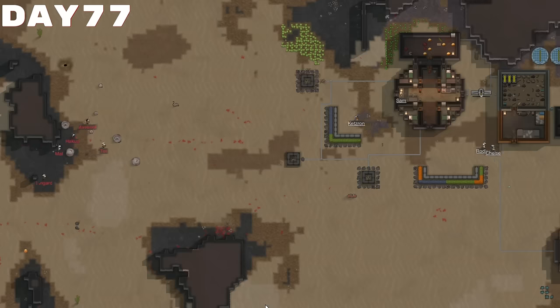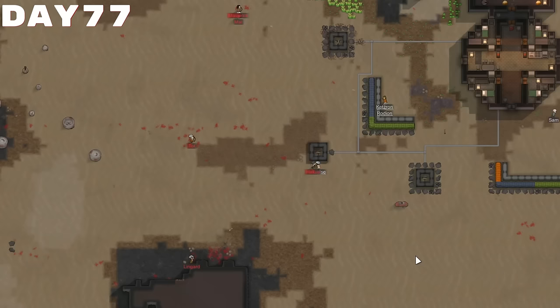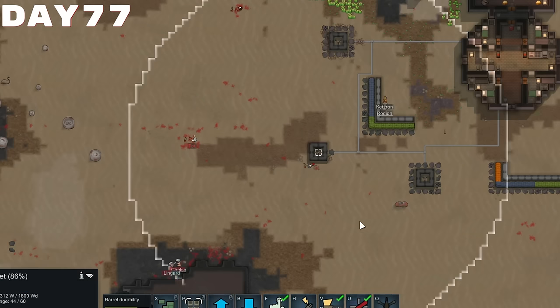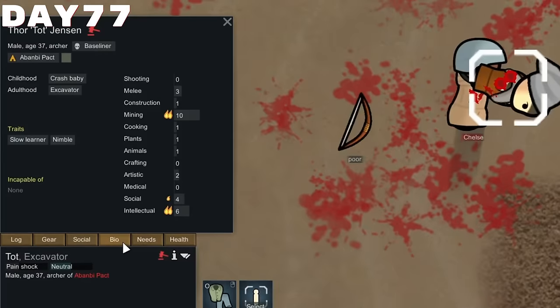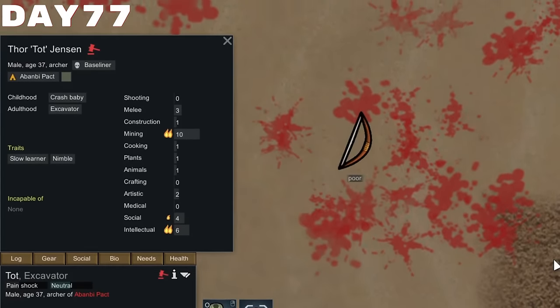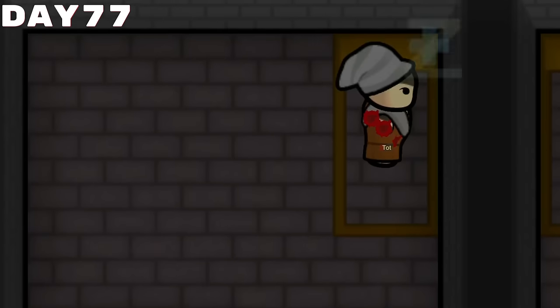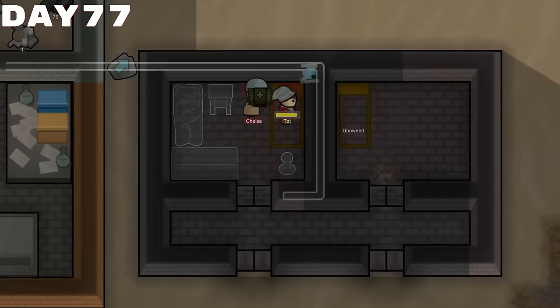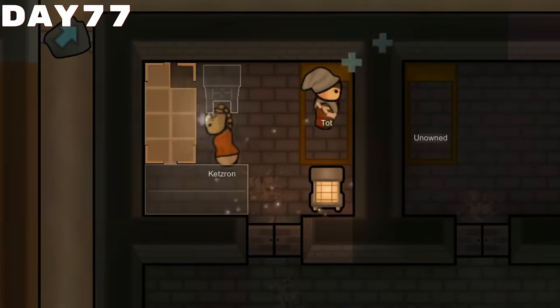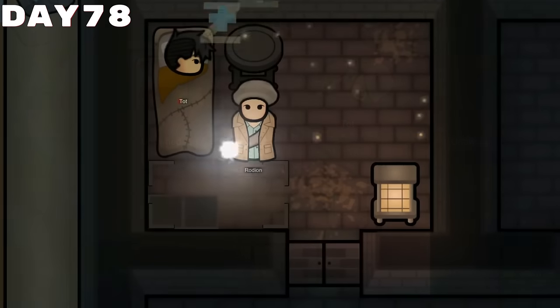With that completed, it was time to take on this raid of filthy sons of bitches. They were actually coming at us from multiple different angles, but thankfully since we had three turrets that could draw their attention, it was pretty light work. We did actually have one of them named Tot that we would capture, as they had a really good mining skill. I decided that I was going to recruit Tot instead of enslaving Tot, which looking back on it now I do wish I had enslaved them, because it wouldn't have taken near as long and all they were really going to do was mining.